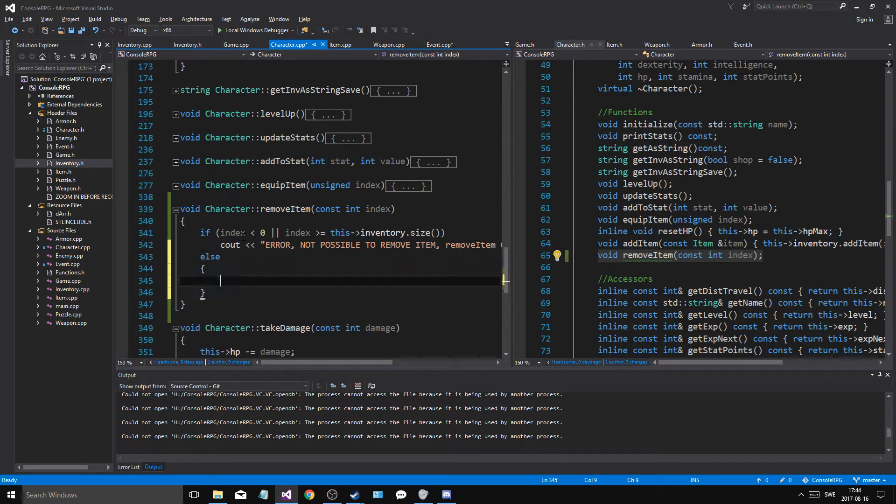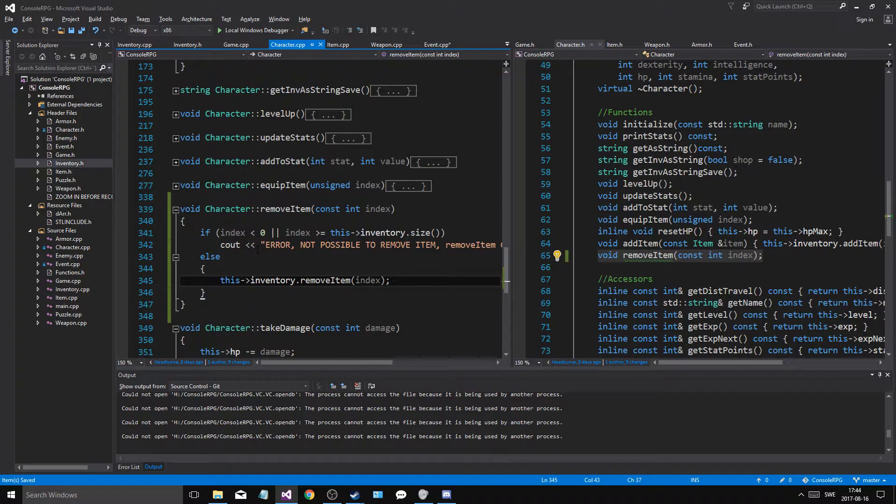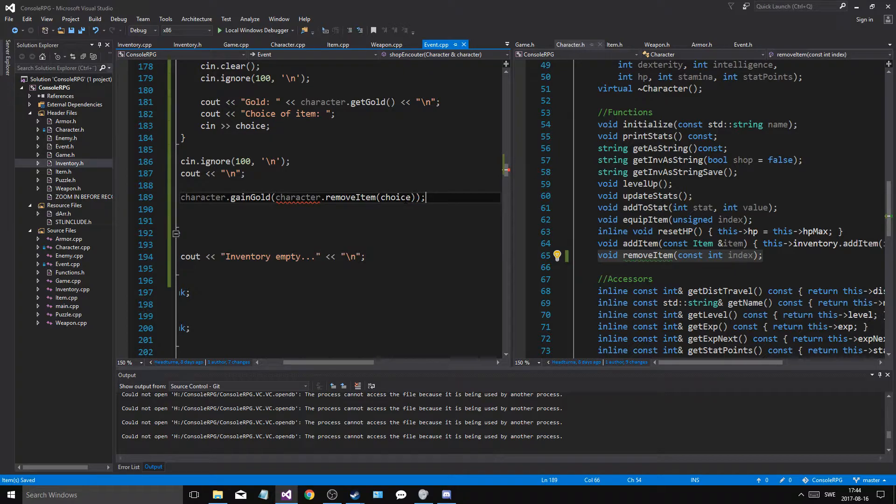Else, we're going to do this: we're going to say inventory remove item at position index. So we're going to remove that item. And then we're going to add gold. Remove item, choice.